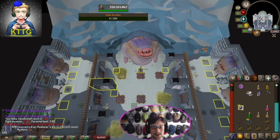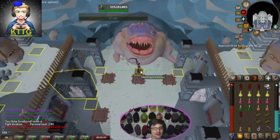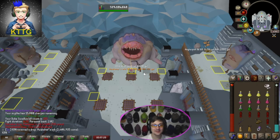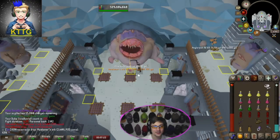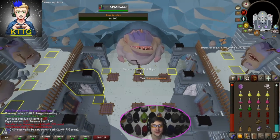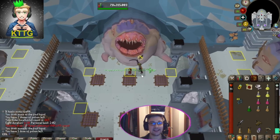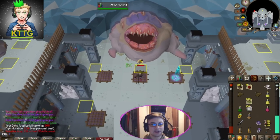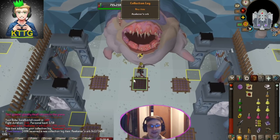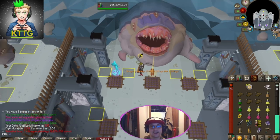Awakener's orb number three — let's go! Five dragon platelegs drop, and that's our first time getting that drop actually — that's amazing! Back to back to back: awakener's orb into five dragon legs into awakener's orb again — that's our fifth awakener's orb and a medium clue, let's go! Five more dragon platelegs — that's 800k, let's go! New personal best: a minute fifty, we'll take that. Another awakener's orb — seven dragon platelegs, let's go!